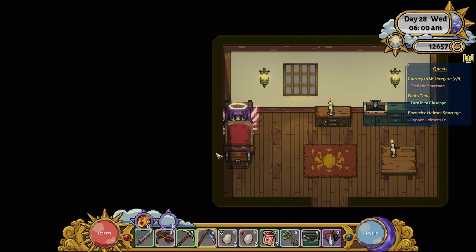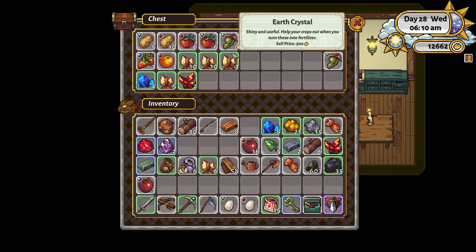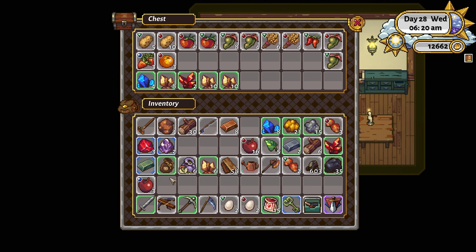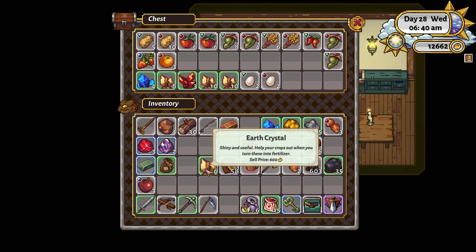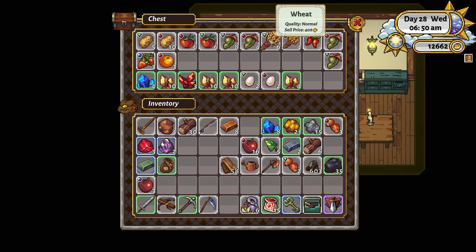I've got potatoes, one pepper, green root which I reckon would make green spice, all these crystals that could probably make fertilizer, and some green root seeds to plant. I'll just plant a bit more of those and stack up my fire crystals. Eggs can go in here. I might end up making another chest - one for crystals, one for plants, one for other things.